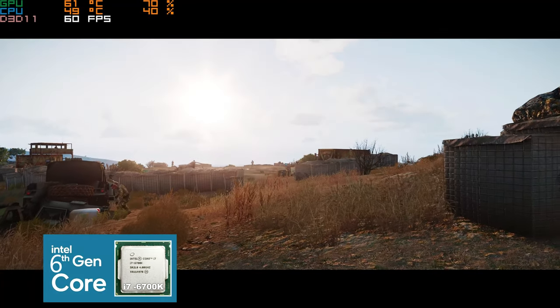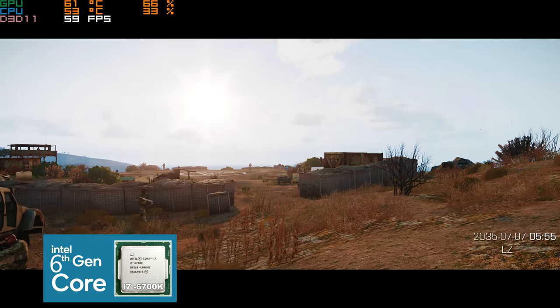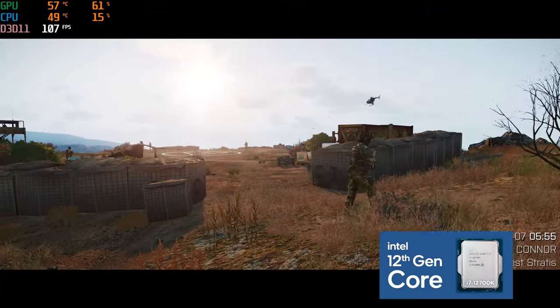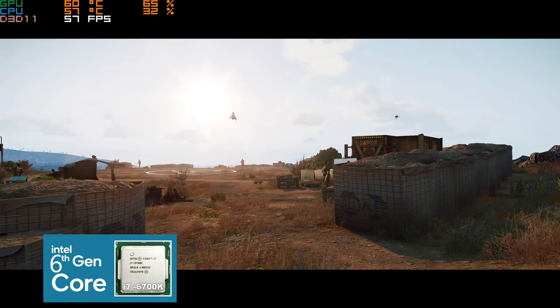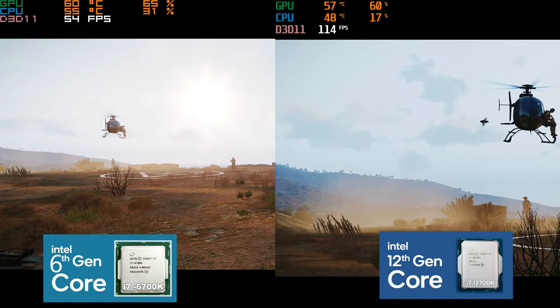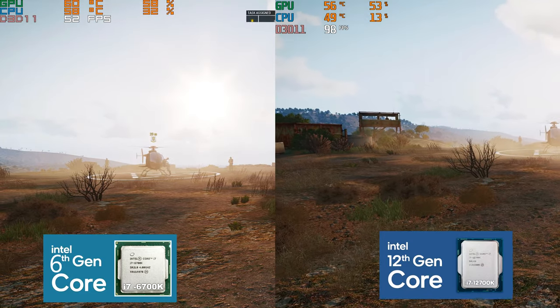So back to the video. The main change you're going to see between these comparisons is the CPU. I'm going to try and keep my voiceovers to a minimum so you can come to your own informed conclusions about the FPS differences. Let's kick things off with Arma 3 single player on the opening campaign mission, where there was roughly a 30 to 40 FPS jump between the Skylake and Alder Lake CPUs.